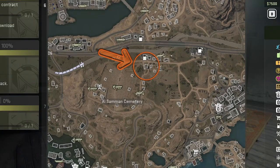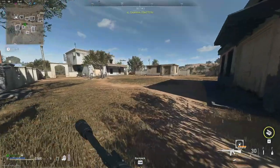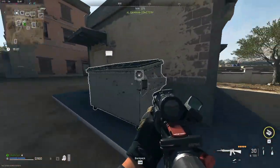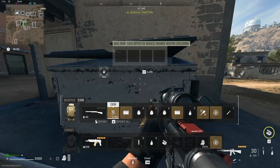The final dead drop is located in Al-Saman Cemetery. If you follow along the train tracks to coordinates E7, you'll find it just south of a gas station, hidden behind a small building.